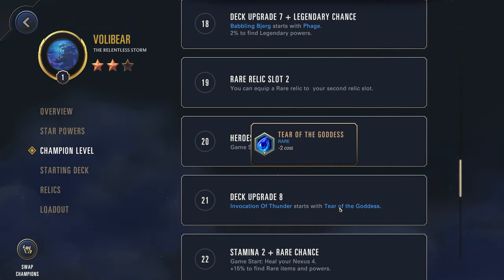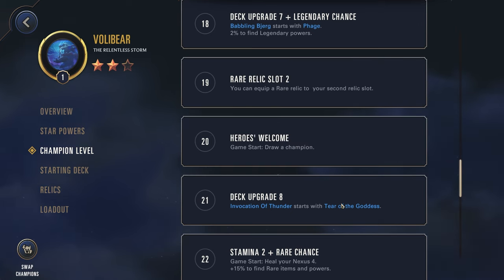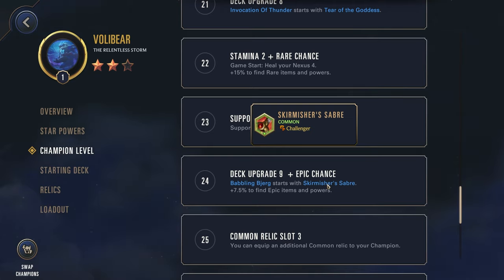Invocation of Thunder gets Tear of the Goddess — so this is actually really, really good. You don't have to look for cost reduction in an adventure because you're getting it right here. This going down to a one cost is massive — being able to get that one draw and a Sigil of the Storm essentially for free, since that one mana you spend is converted into a Sigil reducing your bigger units' cost by one. This is a massive upgrade. Babbling Bjerg also gets Skirmishing Saber, which will help you make sure you're getting those kills to generate Sigils of the Storm.